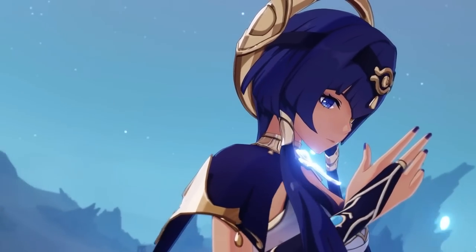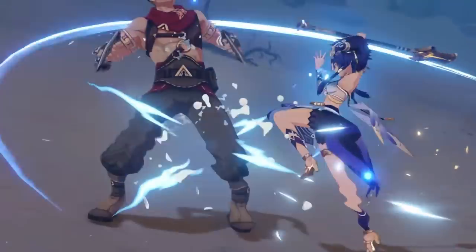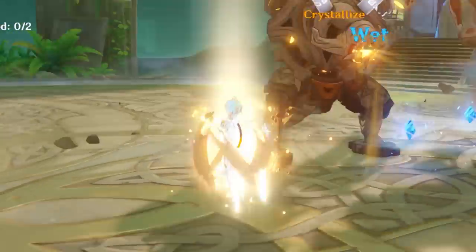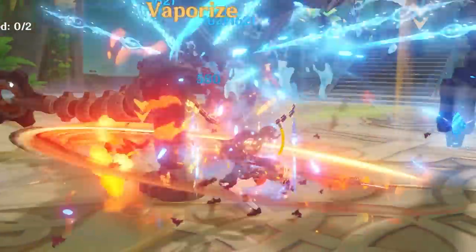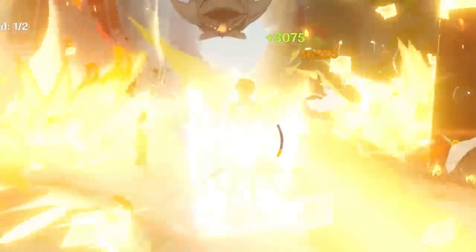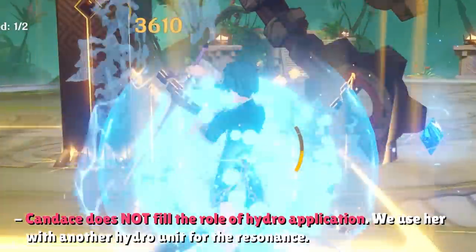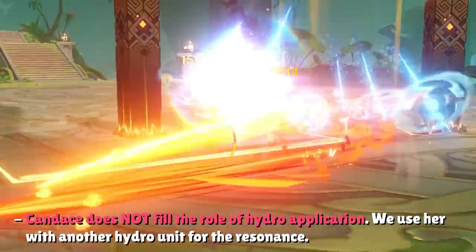Last but not least, we've gotten to Candice's teams — the most interesting part of the video, because team compositions is where most of the undervaluing or overvaluing of Candice takes place. Yes, she has Hydro Infusion with her burst, but that doesn't have to be the focal point when building teams around Candice. She has multiple other benefits she can provide to the team, especially with the newly buffed Hydro Resonance. Today I'll briefly give you three of her best team ideas. First up, Candice as the support for Pyro characters — specifically Hu Tao and Yoimiya. Quick disclaimer: she does not replace the role of a Hydro applicator. She is only here to buff the normal attack damage of our Pyro carries, and you're going to have to run a second Hydro unit for actual Hydro application.